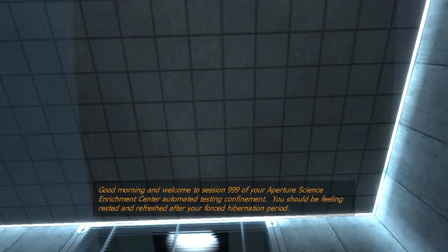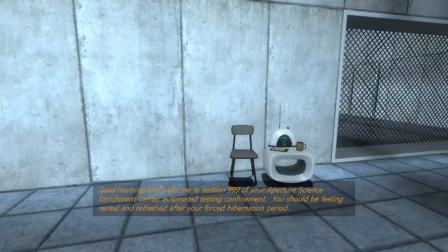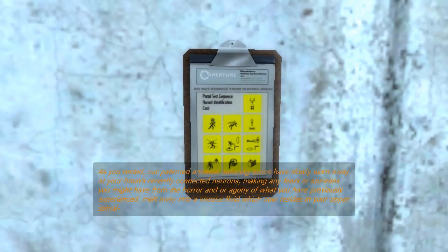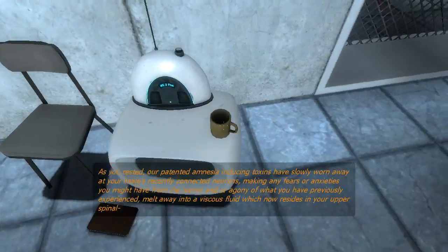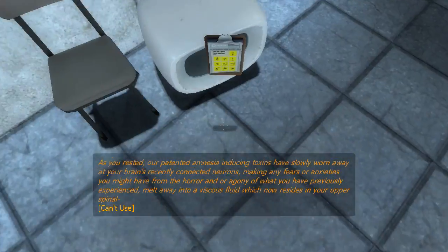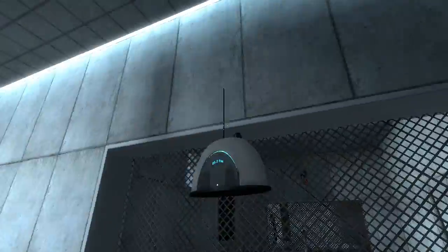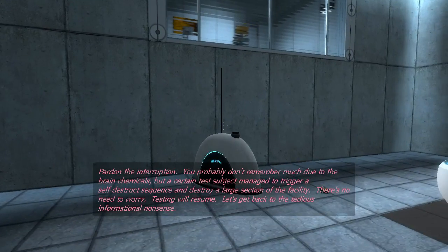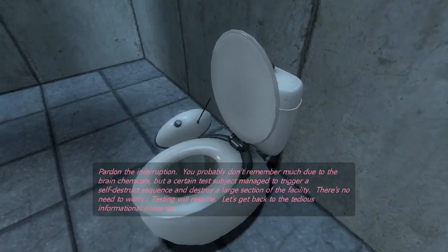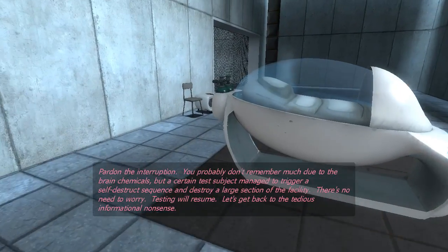Good morning, and welcome to session 999 of your Aperture Science Enrichment Center automated testing confinement. You should be feeling rested and refreshed after your forced hibernation period. As you rested, our patented amnesia-inducing toxins have slowly worn away at your brain's recently connected neurons, making any fears or anxieties you might have from the horror and or agony of what you have previously experienced melt away into a viscous fluid which now resides in your upper spinal pool. Hold on — a certain test subject managed to trigger a self-destruct sequence and destroy a large section of the facility.